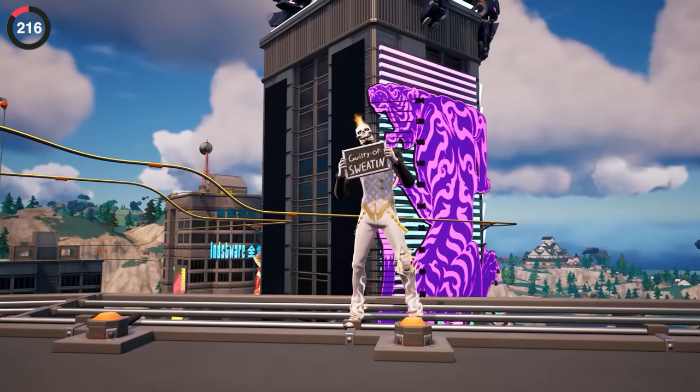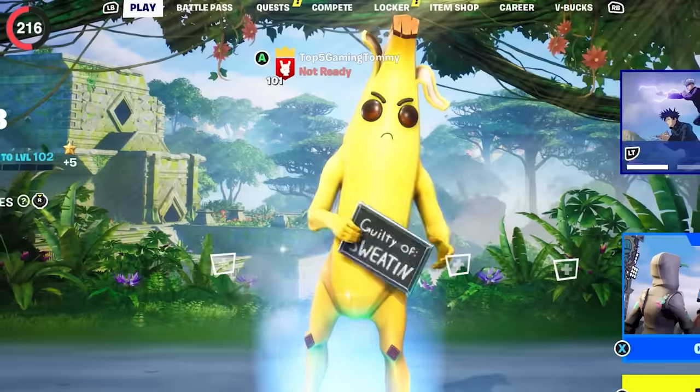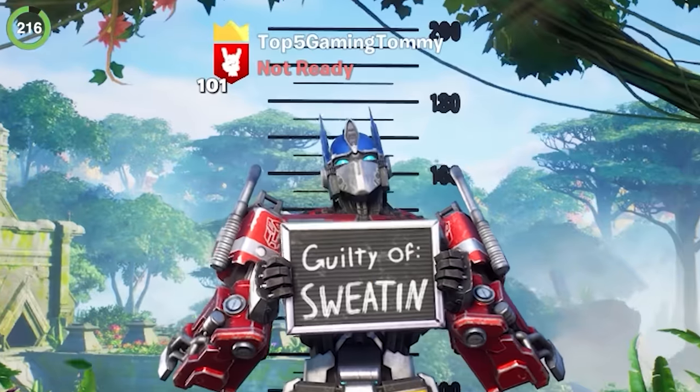Just like one of the most useful emotes in the game — Swag Shot — you can use it to measure the actual height of any skin. You'll find out that Peely is nearly 7 feet tall, while Optimus Prime barely reaches 6.